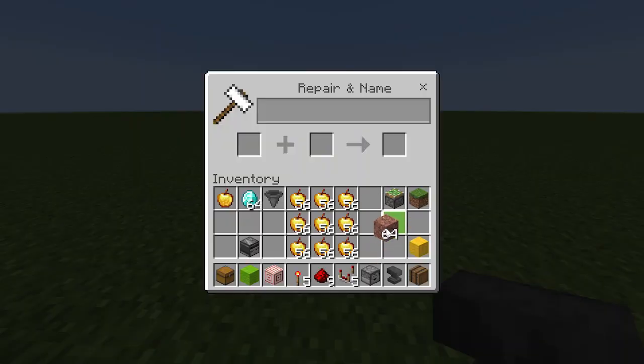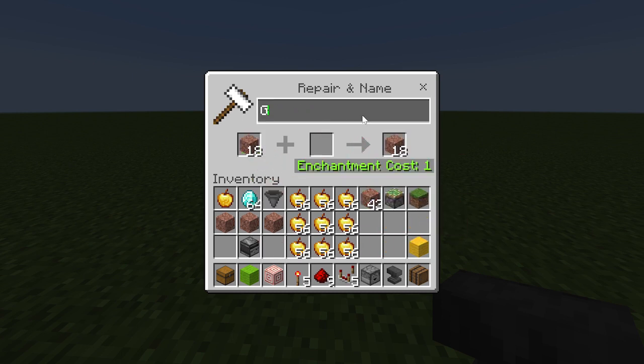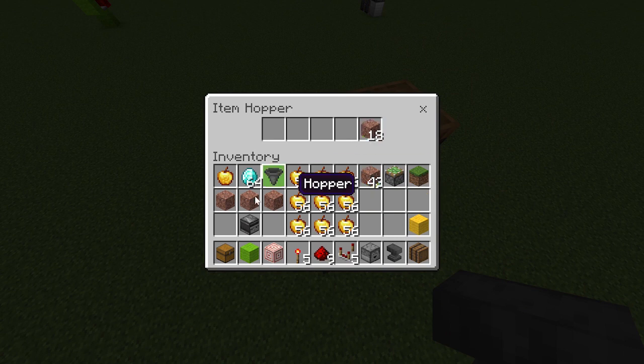You're going to want to get 21 random items, separate three of them, and you're going to give all of these random names. This does include the stack of 18 that we'll have. Now the reason why you'll do this is because those are going to go into the hopper, and since it's locked they won't filter into the chest.